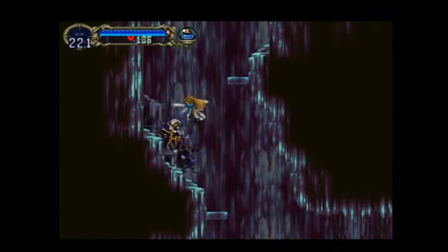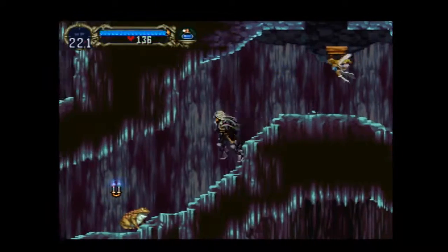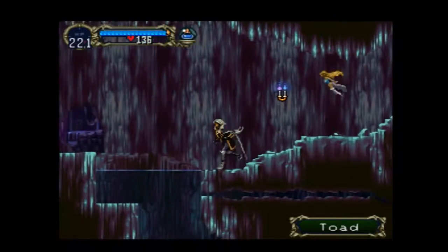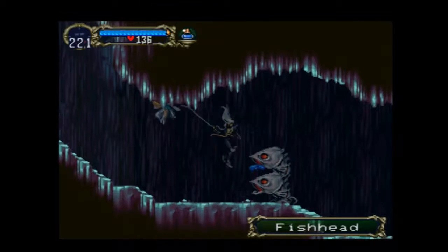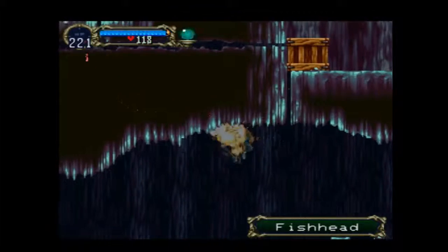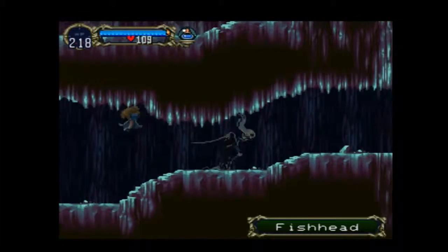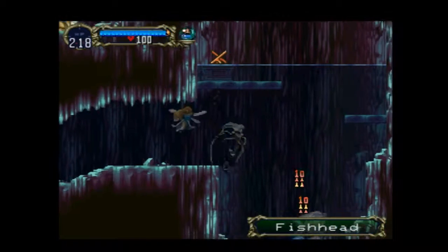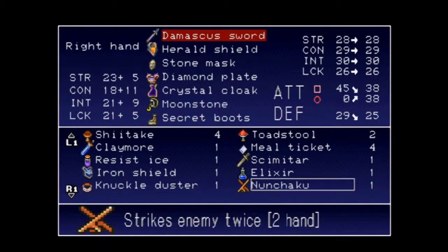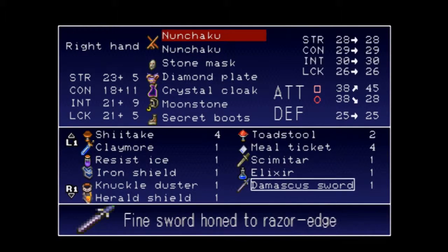So obviously we are going to go and finish out that other half of the Underground Cavern's waterway, at the very least. Then we'll double back around and head into slightly deeper territory. Right now we're just gathering some goodies. Now that water doesn't bother us, we can just head on under here and fight these fish heads, which are really nothing more than dragon skulls that look like fish. Remember, you are not in control of yourself while you're underwater. This gets you a nunchaku, which is a fun little weapon. I'll stick with the Damascus Sword for now, thanks.